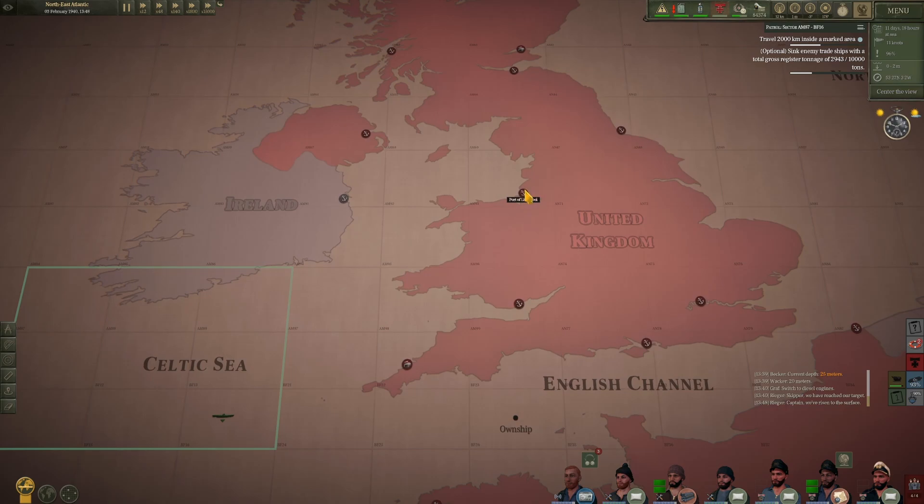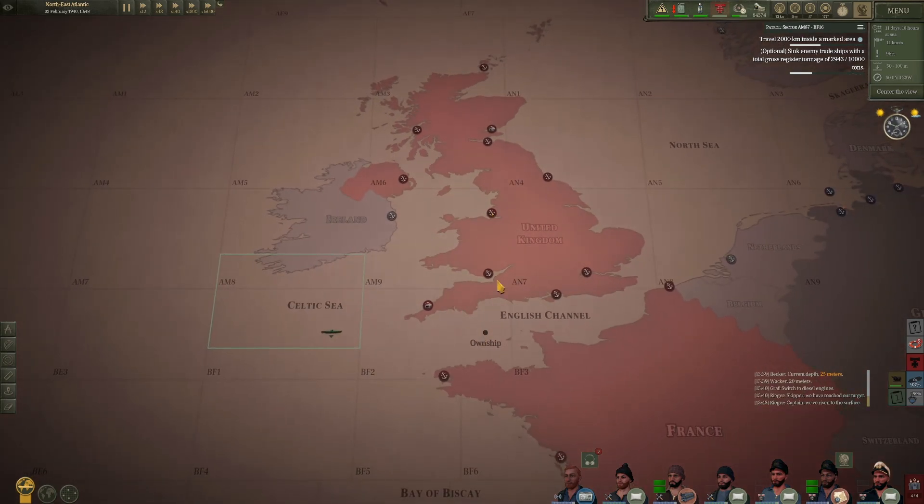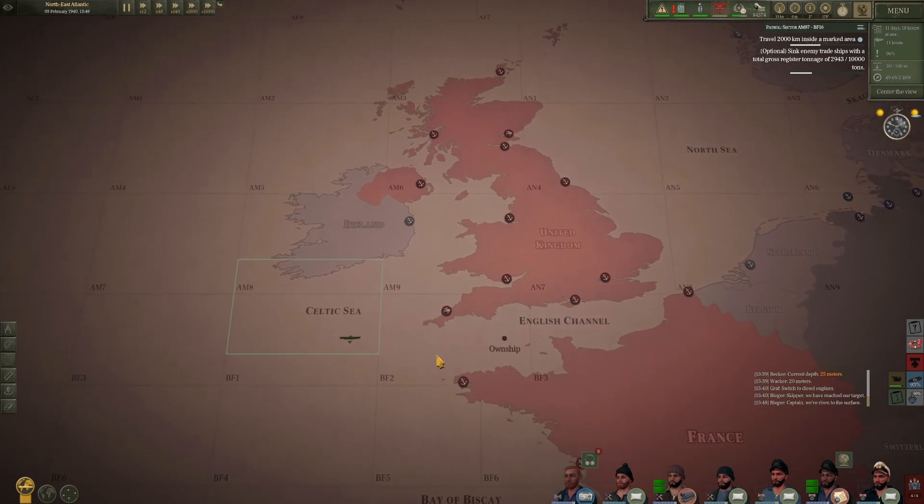They told me it was moving at seven knots, or it might have said slow. So there's no question — if I'm south of Liverpool, I should be able to intercept that ship, providing I don't get hung up along the way.